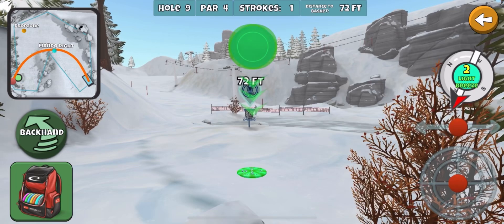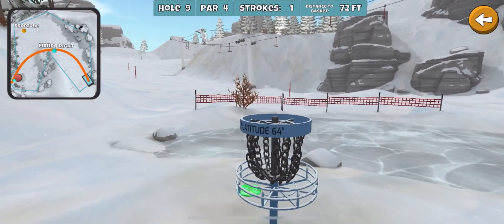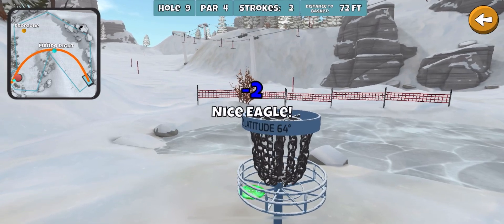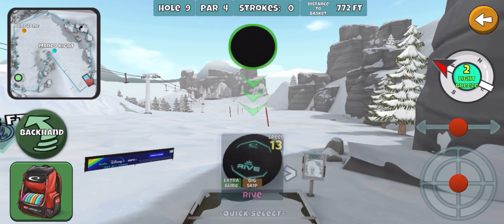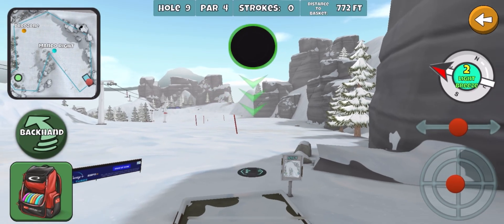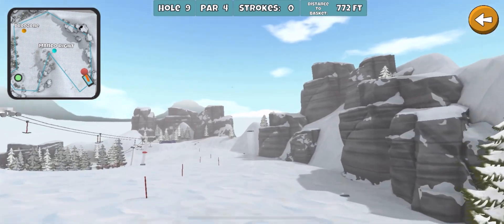I'm sure there's a safe way to play this — just take maybe a 10 or 11 speed disc, or like a glide roll rive, and throw it kind of halfway down the mountain, then throw it down to the basket for birdie. But there's no fun in that. And honestly, if you get good at this glide skip shot, you can get an eagle pretty often.